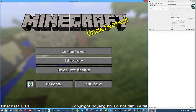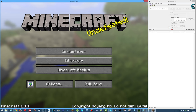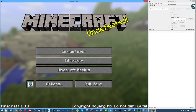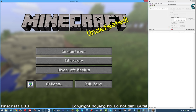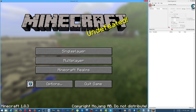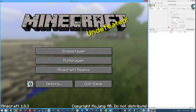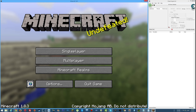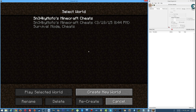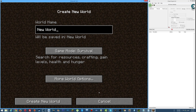I'll show you how you can give yourself infinite of an item, and after that I can explain ways to change an item to a different type of item. With that said, we're going to go ahead and I'm going to create a new world.